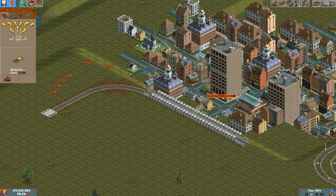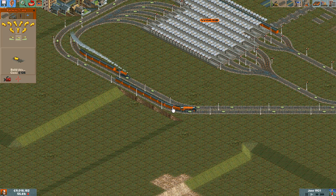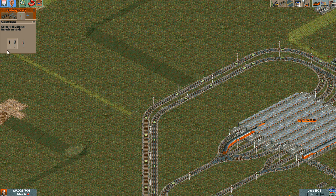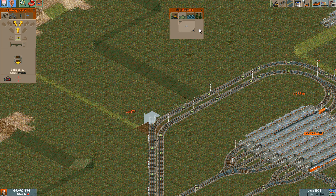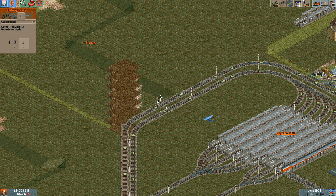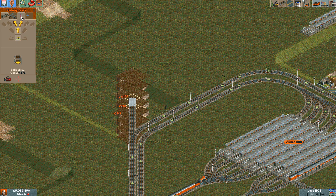So go around like this and connect somewhere over here, maybe straight parallel with this thing. Oh, we got new color lights invented — American style. Too bad there's no way to upgrade all of your signals at once; you can't even click like this to rebuild, you have to remove and then rebuild. So I'm just gonna leave these as semaphores.